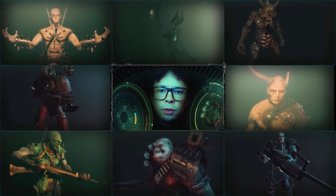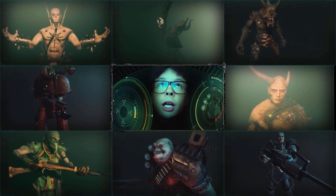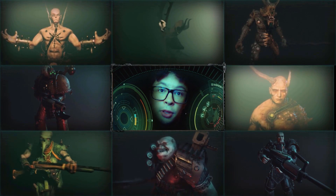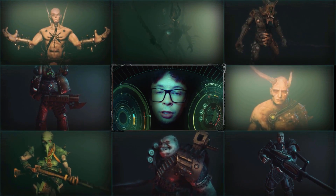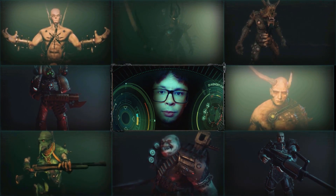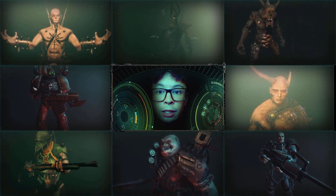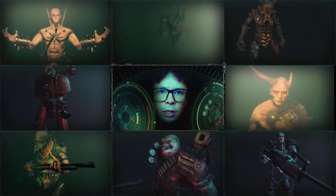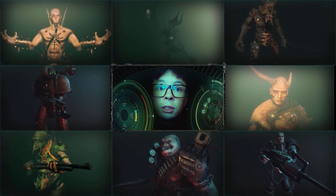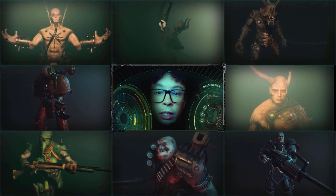Moving on to the next piece of the puzzle: up above we have the very first Dark Eldar that we've seen. This spiky chap is not part of the Chaos faction — they are going to be an Incubus. For those new to Warhammer, imagine a Dark Elf with a pointy helmet that went into space — in the future they're no longer Elves, they're Eldar, with their own separate backstory. The Incubus are typically more of an elite ground unit, slightly harder to kill. Pretty exciting.